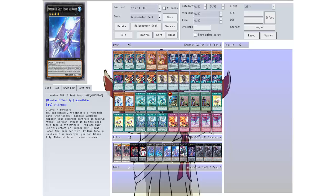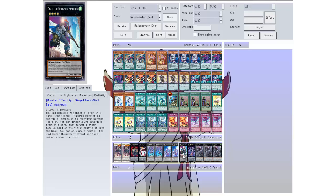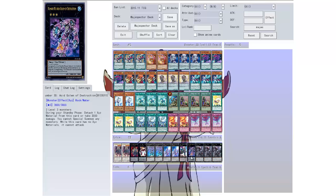Then I threw in two Number 101s to help get rid of those special summons, and one Castel — or Sky Blaster. Then we have one Acid Golem. The reason I don't run more than one is because during the standby phase you detach one material from this card or take 2000 points of damage. You cannot special summon any monsters while it has no extra materials, and it cannot attack while it has no materials on it. So it's either you take 2000 points of damage or it can't attack, and you just can't attack and keep taking 2000 damage. It's a good card — it's a 3000 beater — but the side effects are a bit iffy.